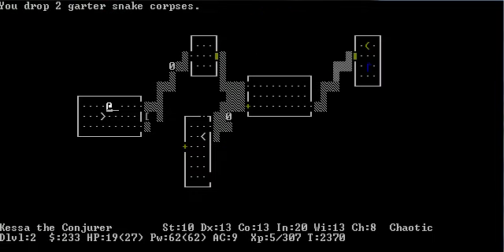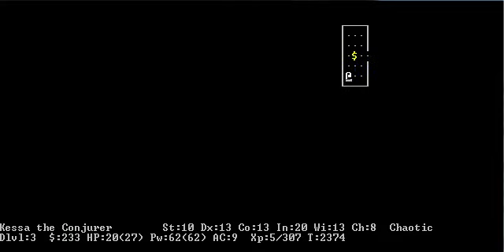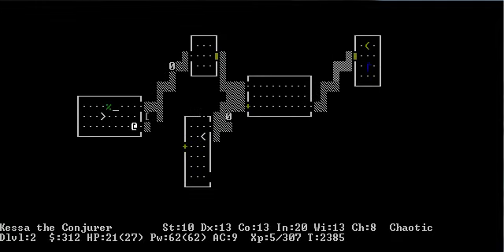Let's drop the excess snake corpses — they're pretty pointless, forgot I even had those. Let's see what's down here. Grab this gold. Go back upstairs and explore the rest of this floor. Maybe we'll find a shop. This floor is pretty boring. Let's see if there was maybe a secret passage or something.